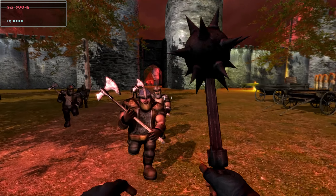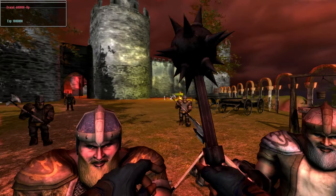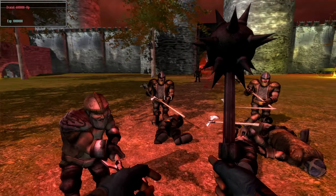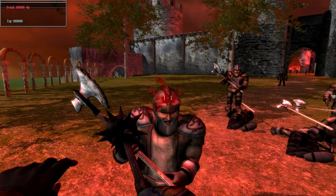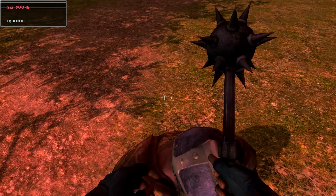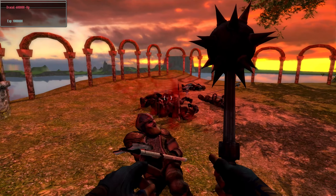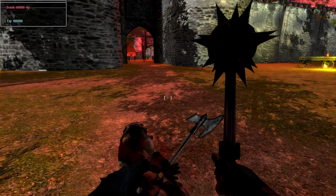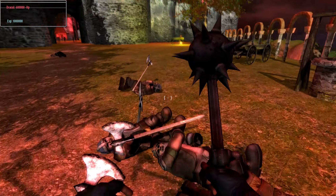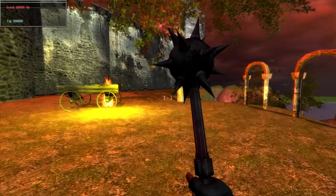Okay, here we are — we are under attack. Looks like with a headshot I get rid of all the enemies. We start strong, I like that, I appreciate that. All of the enemies are put down.